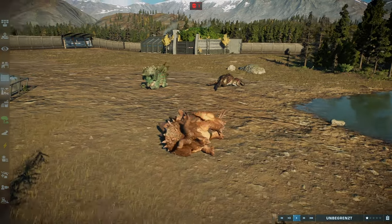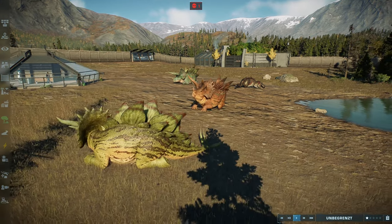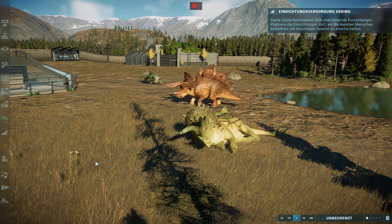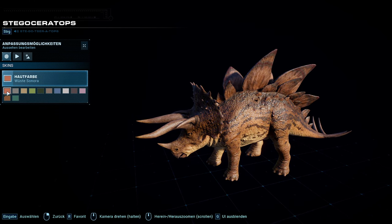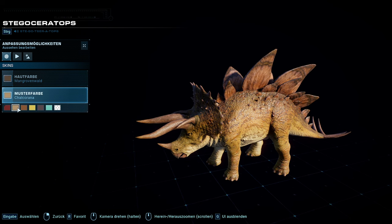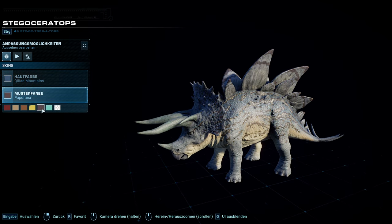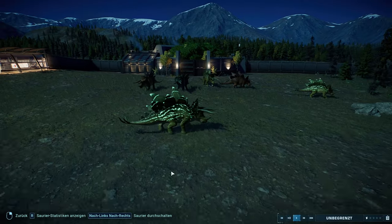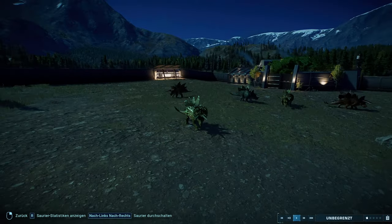Das ist auch eine coole neue Animation. Oh, der kippt sich so richtig um und rollt sich so ein bisschen rum. Jetzt machen sie es beide – synchron rollen. Und auch hier schauen wir uns natürlich nochmal die ganzen Skins an. Einmal hier die Hautfarben, und dazu gibt es dann auch noch die passenden Muster. Das Gelbe finde ich ganz cool, aber das leuchtet leider nicht. Das Einzige, was leuchtet, ist wieder hier die Lux-Variante. Die zeige ich euch jetzt auch nochmal in-game – da sehen wir die leuchtende Variante mit einem wunderschönen Grün. Aber das ist auch wieder nur der eine Skin, der leuchtet.